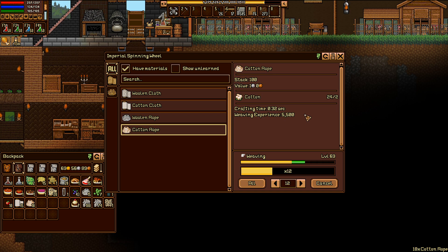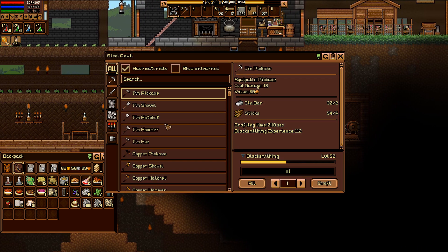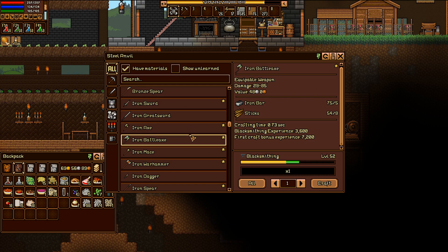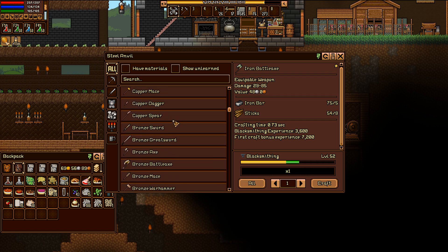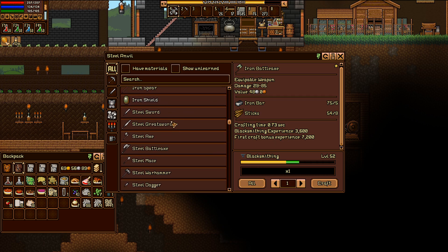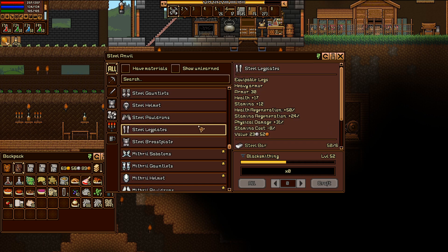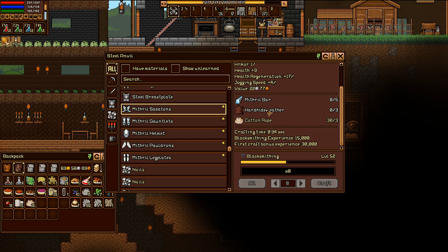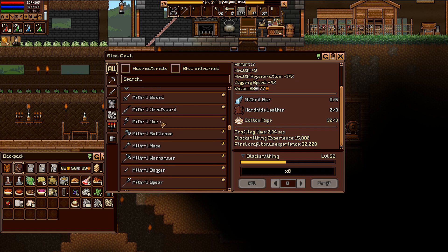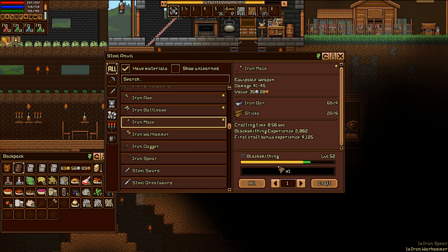Let's see what we can make — iron swords, iron battle axes. I thought I had the stuff for armor... where is it? Mithril armor requires cotton and hard hide leather, and the steel requires wool and rot skin — but I've already made it all. So I guess it's mithril now. Let's make new weapons then — iron spear, iron war hammer — it's all gonna be weaker than what I have, so not too worried about it.